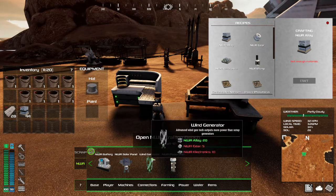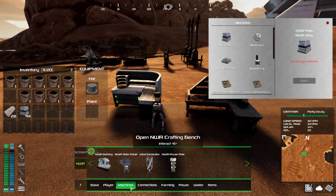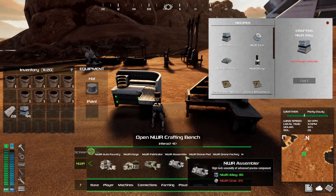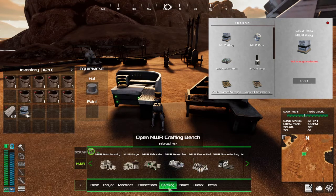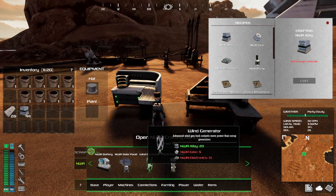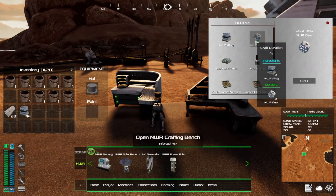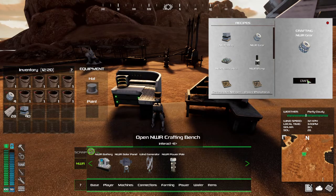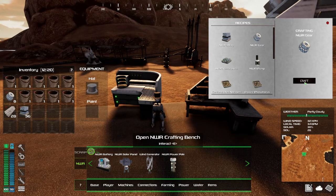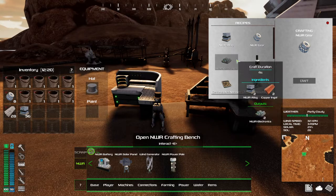We could build the machine first - nah, we don't have enough. Let's just concentrate on the power grid first. Five - that's plenty. Now we just need the electronics.